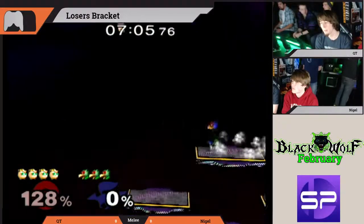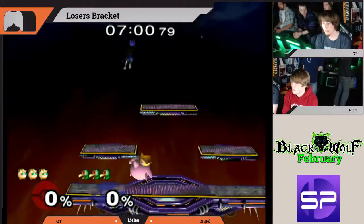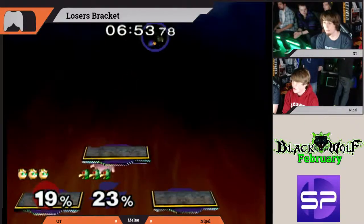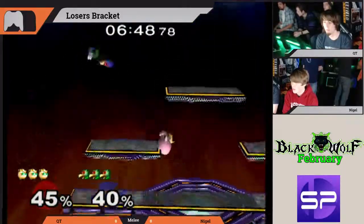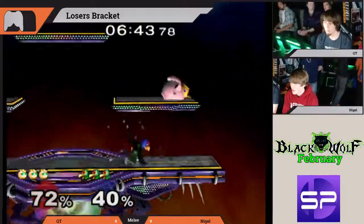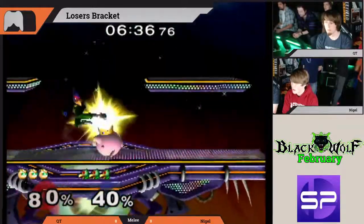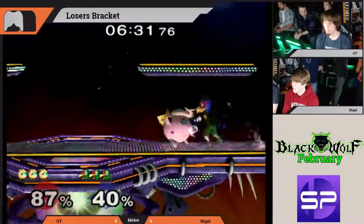Wow. Big forward smash there from Nigel to even up the stocks. Nigel playing a safe, campy strategy with his Falco, trying to keep Qt at bay. It seems to be working out really well for him — it's making it difficult for Qt to approach, forcing him to remain high, where Nigel can then go up there and snipe for those back airs.